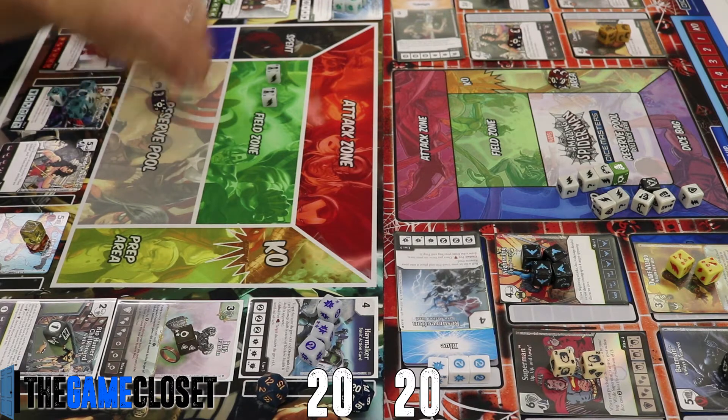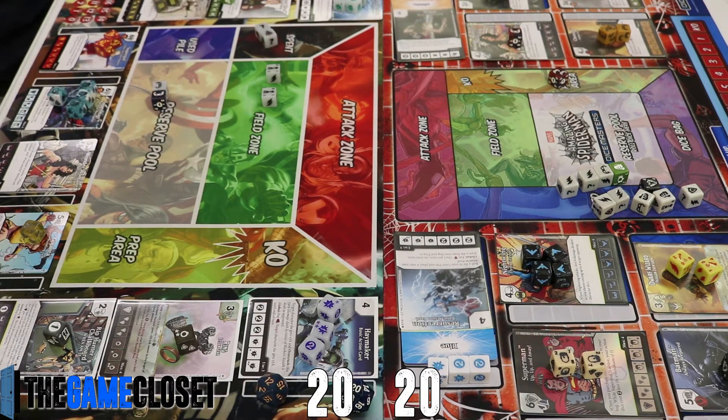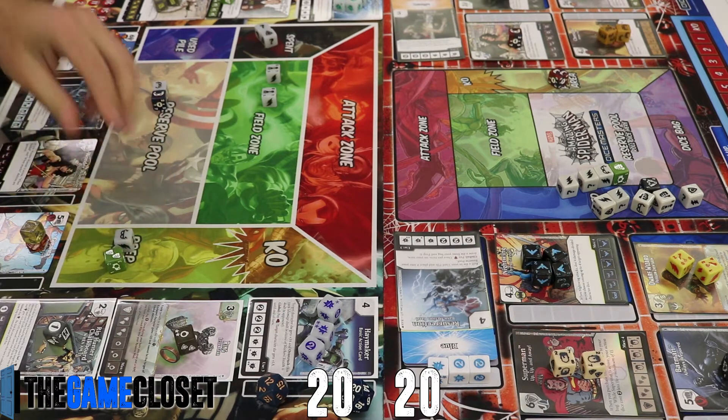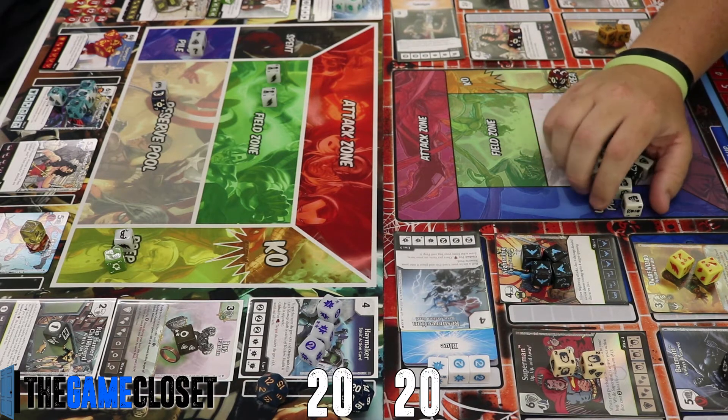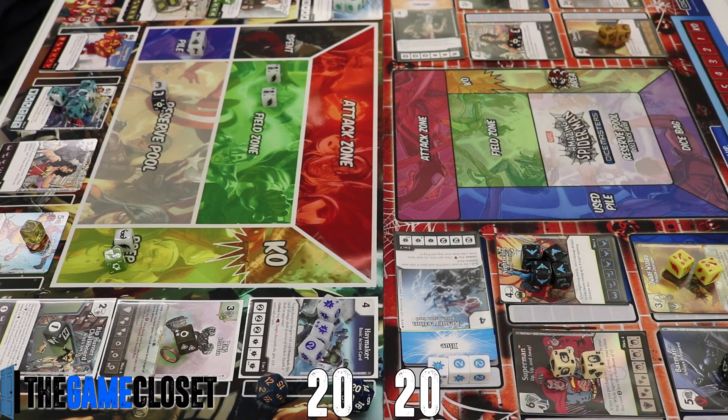Going with the Resurrection global strategy gives us the opportunity to roll six dice next turn, churn through our bag, and get to Wonder Woman faster — which is what we need when facing that Batman that forces re-rolls.